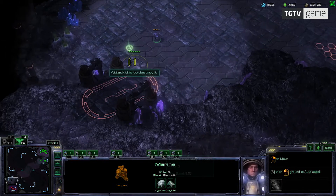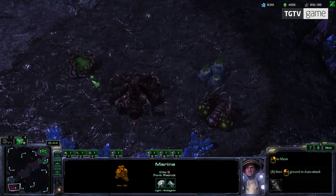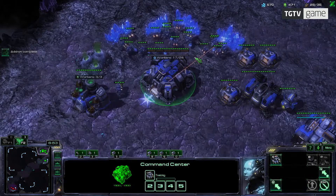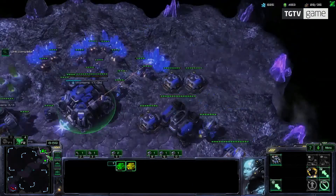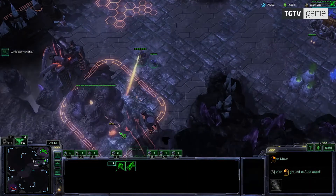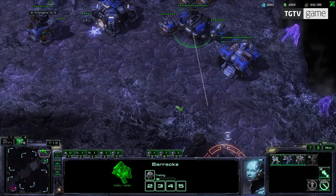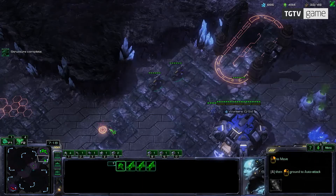In this game we have a fog of war, which means I cannot see my opponent — I can only see what I spotted last time I was in their base. Going back up, I see basically nothing — a couple of roaches. Right now I'm almost done with my second command center, which means I can start mining from that base. My opponent is trying to scout, so it's very important that I deny that.